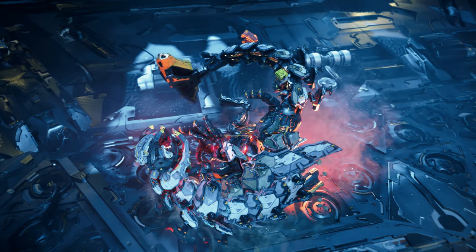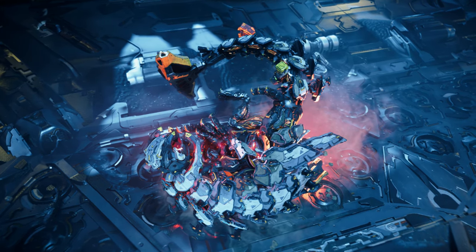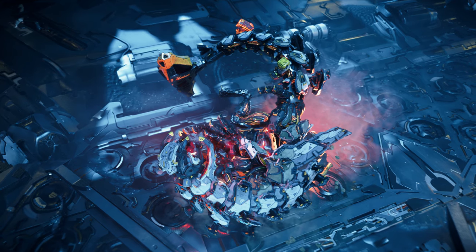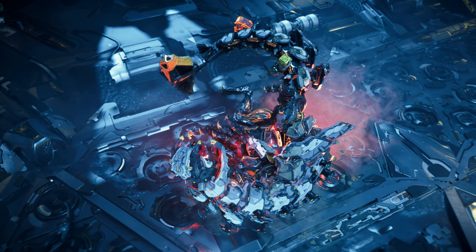The Rollerback initially appears slow and cumbersome; however, when in combat it can roll up into a ball, similar to Sonic the Hedgehog, and propel itself at great speed using thrusters located on its back, all while leaving a fiery wake in its path.